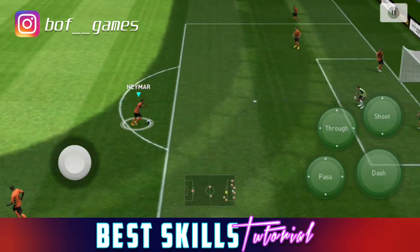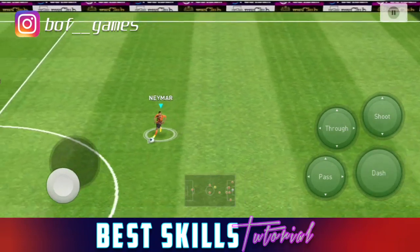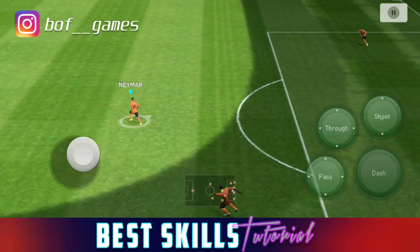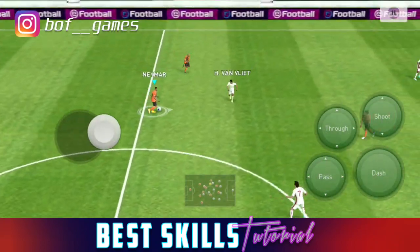The flip flap is very handy for avoiding opponents and deceiving them — it's great for humiliating your opponent, which is why I love this skill. Neymar does it so well. It's my fourth best skill in the game. So those are the four most effective dribbling skills we've covered today.